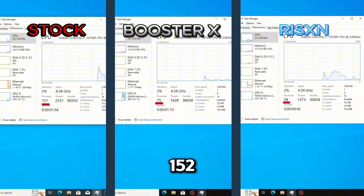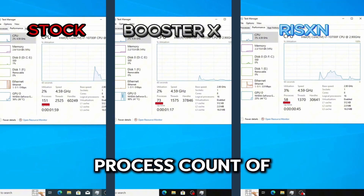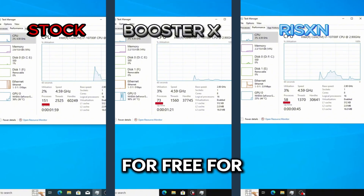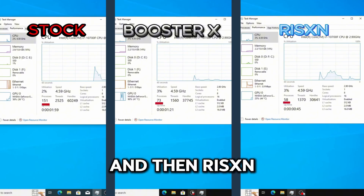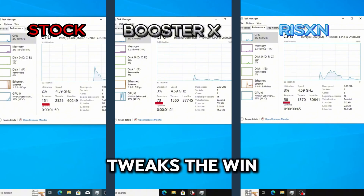Our stock OS had a process count of 152. The Booster X tweaks had a process count of 73, which is super good, especially considering I was able to use this utility for free for one day with all the pro features. Risen Tweaks had a process count of 58, giving Risen Tweaks the win for this category.